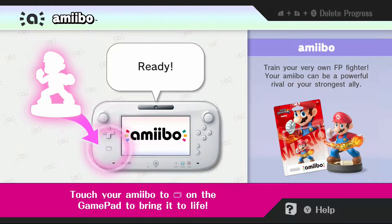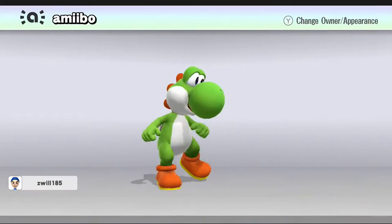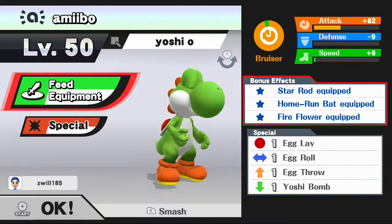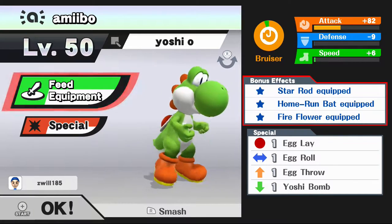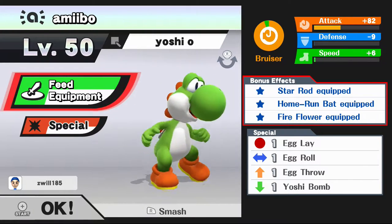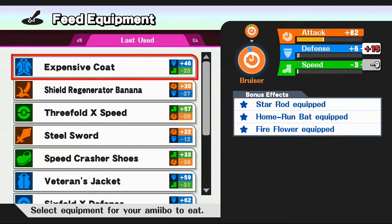I'm actually at my maximum level now - you can see I'm at level 50. Level 50 is the highest. As for tips to get your amiibo leveled up quickly, I guess you should get more matches in.